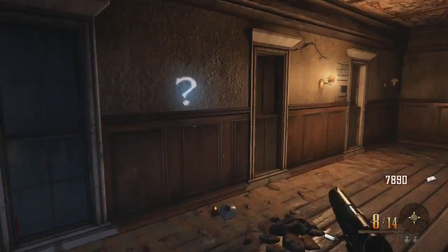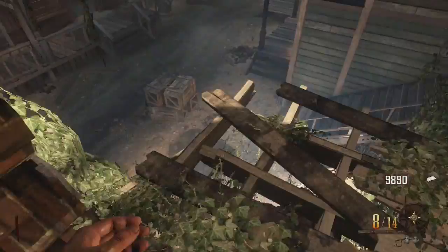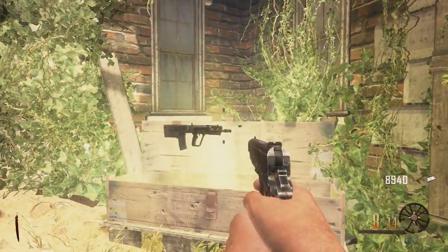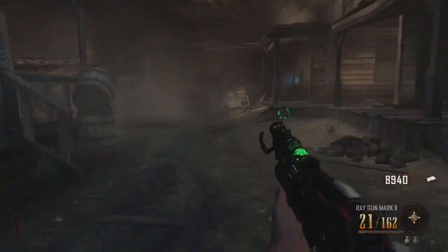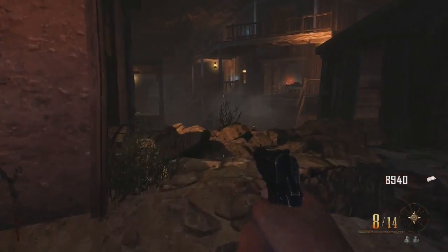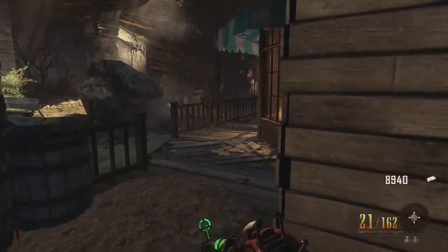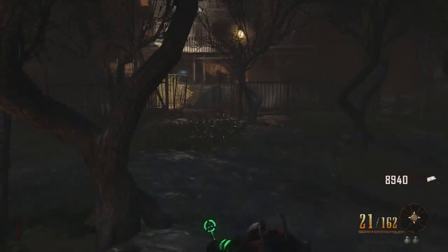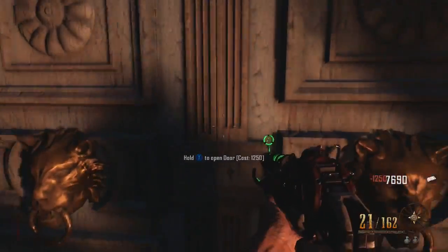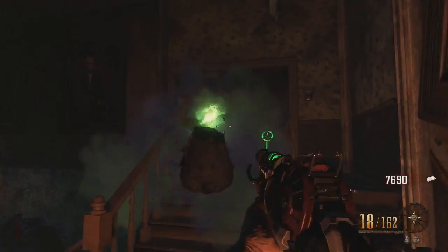We draw the last chalk drawing before heading to the mansion. We've got almost 10,000 points, so I risk it and hit the mystery box. The teddy bear was on top because I had the perma perk, and I end up drawing the Ray Gun Mark 2 — probably one of the best weapons to go through the mansion with since it's a one-shot kill. I now have nearly 9,000 points. Opening the mansion door costs 1,250, leaving me with 7,000 points.